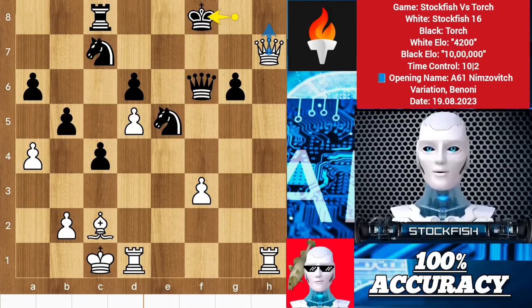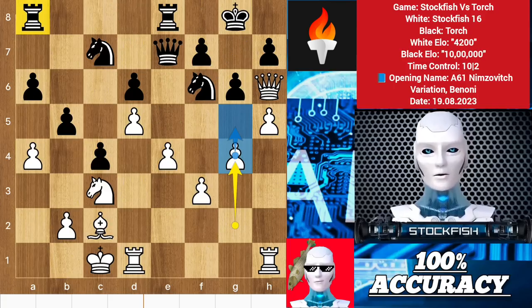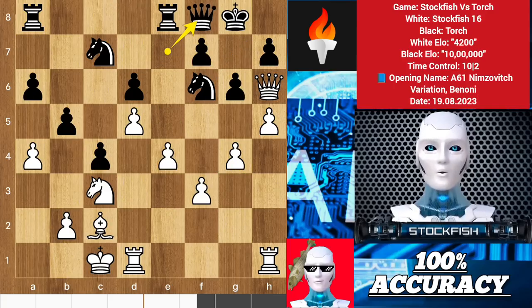The art of life is to know how to enjoy a little and to endure very much. Back to the position, we have queen f8 to offer a queen exchange. I declined it, so we have rook e5.